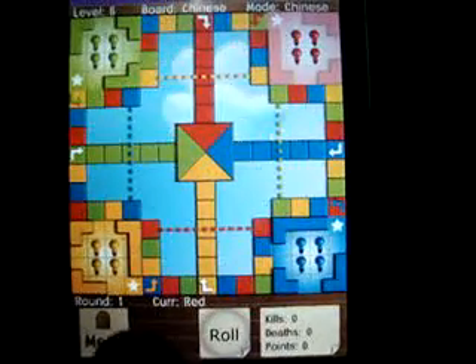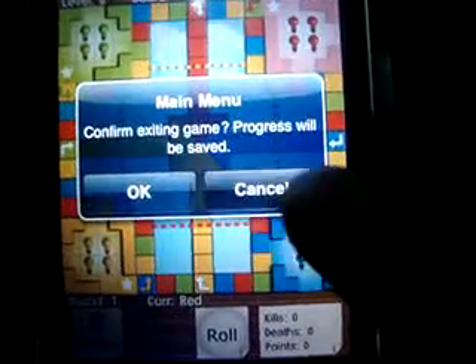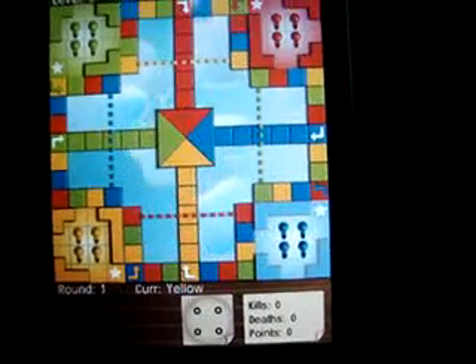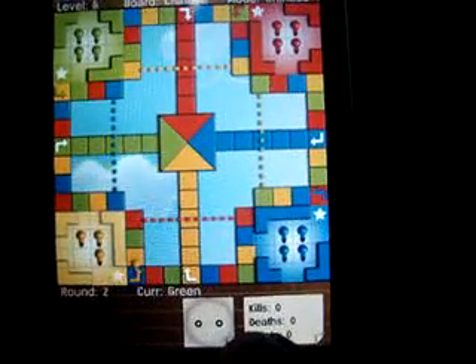This is my color — this is round one here. You can go to menu and your progress will save automatically. Just click on roll, and until you get a fix you cannot open up your case.